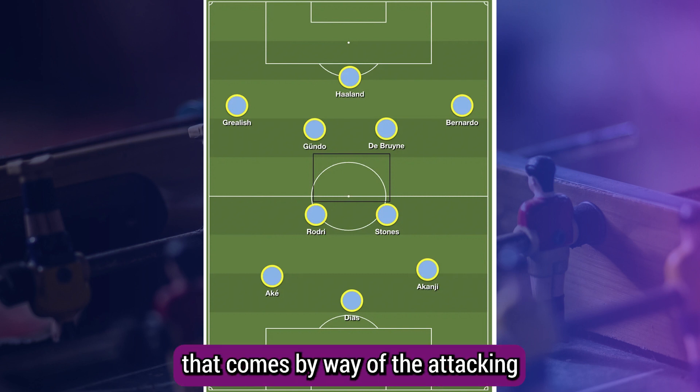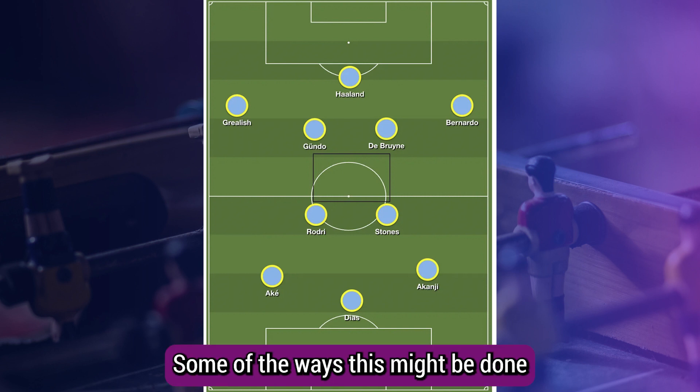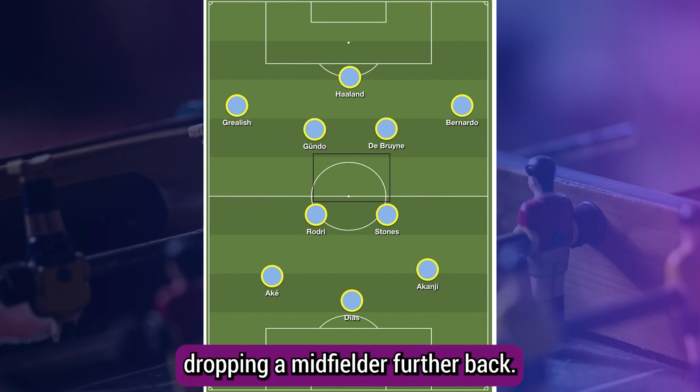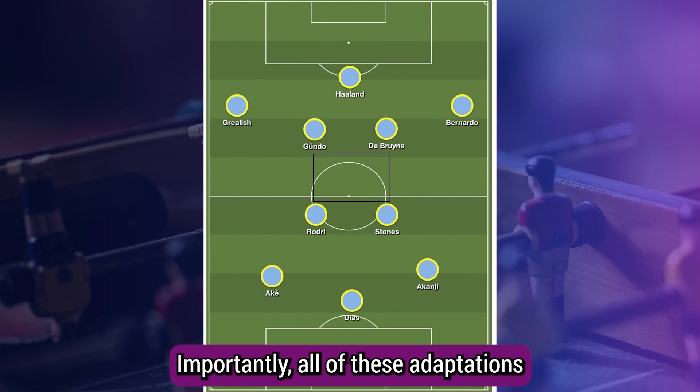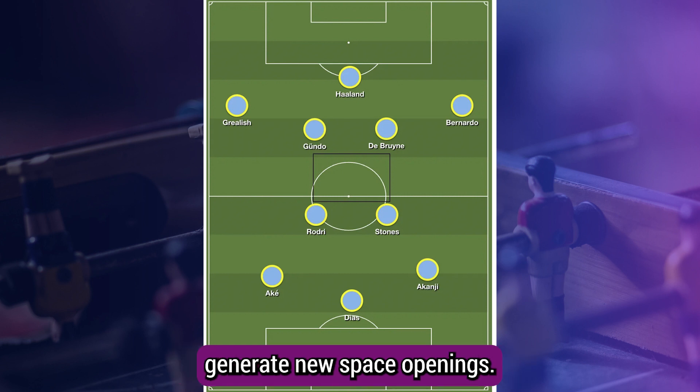Some of the ways this might be done are: dropping a midfielder further back, tasking a centre-back with stepping up, or inverting a full-back. Importantly, all of these adaptations generate new space openings.